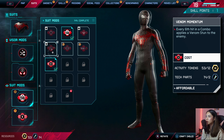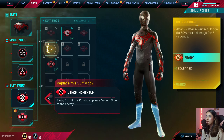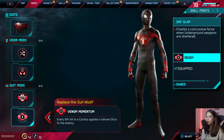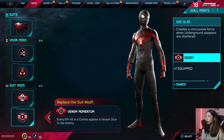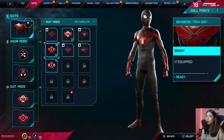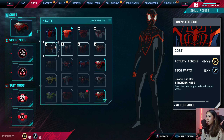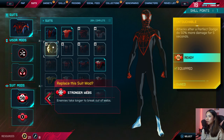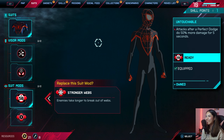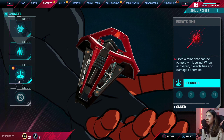For suit mods, here's an interesting one: every six hits in a combo applies a venom stun to enemies. I want that one — let's replace this existing mod. Perfect. Now for the suits, I've been wanting to do this — let's go ahead and unlock the animated suit. Yes! It looks so nice.